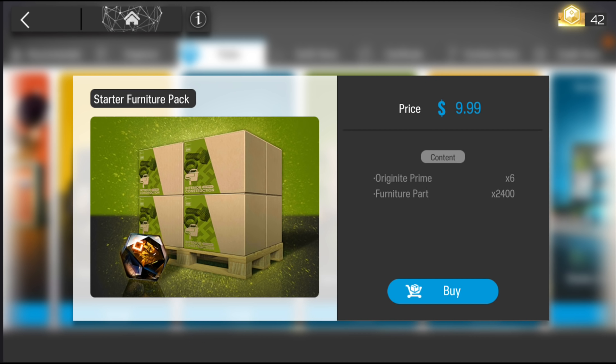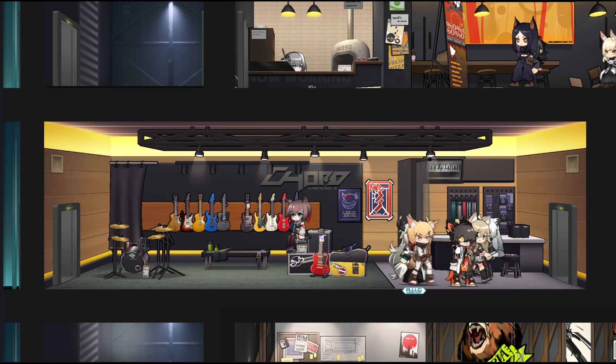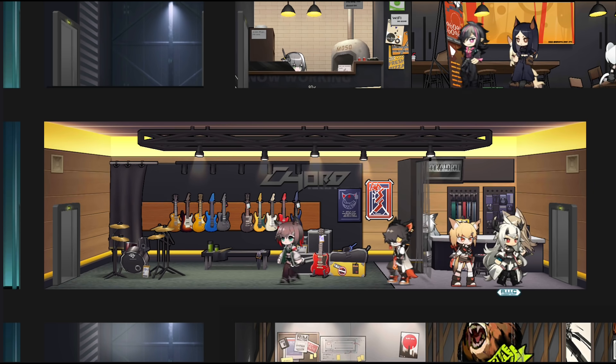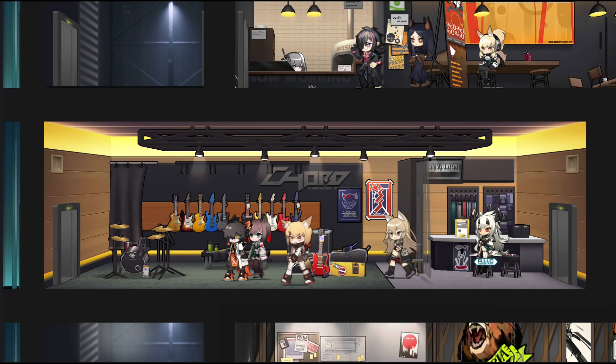Starter Furniture Pack. For the price of $10, you get 6 Originite Prime and 2400 furniture parts. This one isn't that much worth it — you get 6 of the premium currency, and the 2400 furniture parts allow you to decorate one whole dorm, which gives a little bit more credit and lets your dorm look better. But overall, the priority on this is pretty low because furniture parts are farmable.